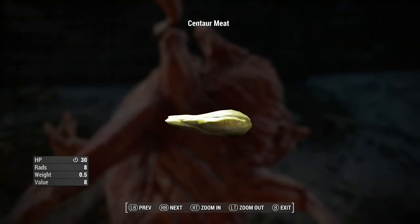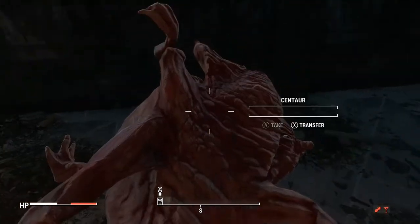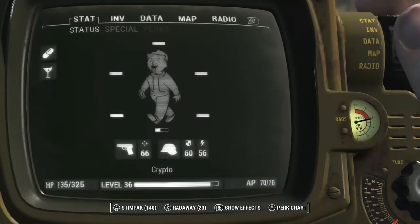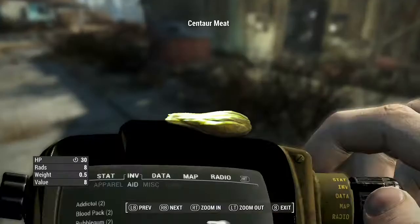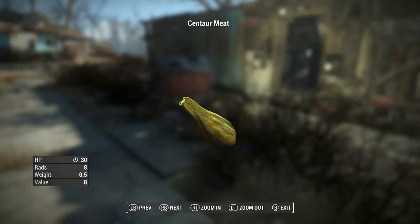If you are willing to stick around, this is what the meat looks like. What I'm going to do is show you what the meat is like when it's being cooked, because you can actually cook it and turn it into a food supply. It's pretty much just a remodel of a Mutant Hound chop, and it has the same statistics as a Mutant Hound chop once you've actually cooked it up.